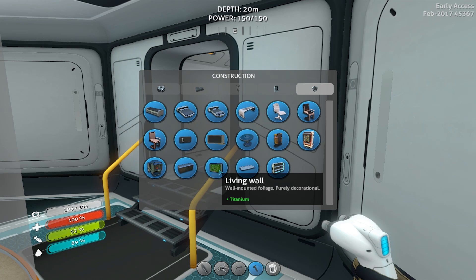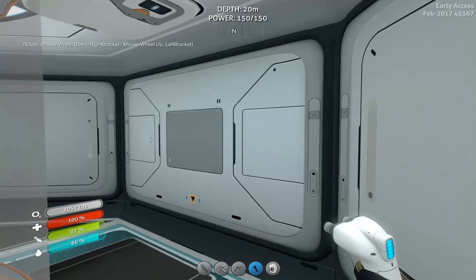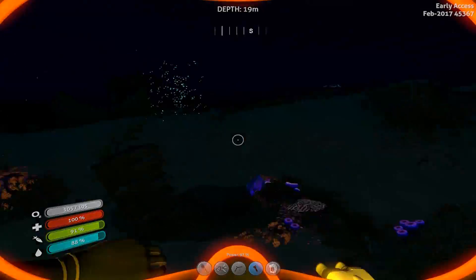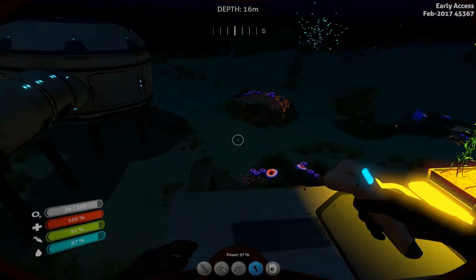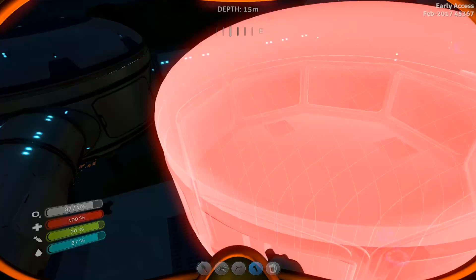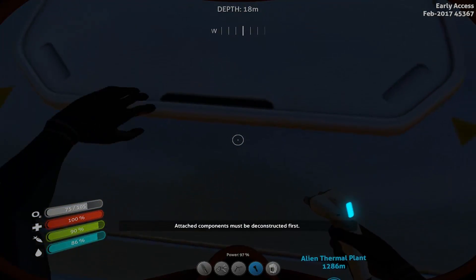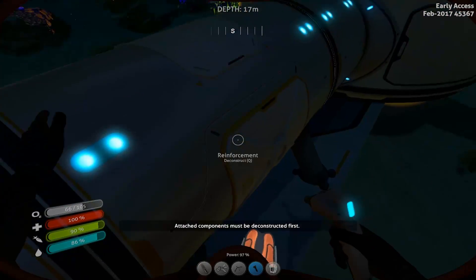We could probably do a little RP with this and make like a living quarters at this point. That might be a cool experiment. Can I connect from in here? I don't think I can - we gotta do this from outside. Let's see what we've got. I could branch off and go this way too. How much space do these rooms take up? I could actually do that - that might not be a bad idea. If I can highlight you... attached components must be deconstructed. Oh crap.